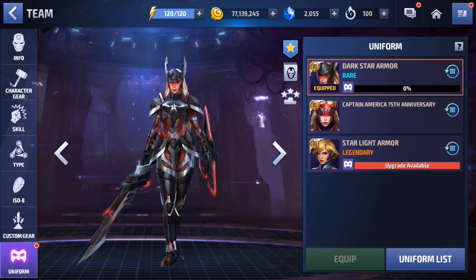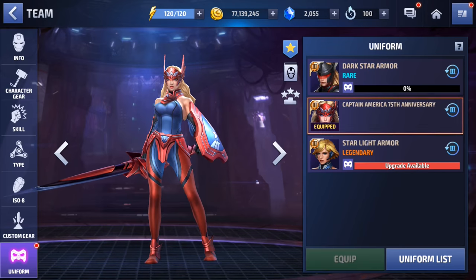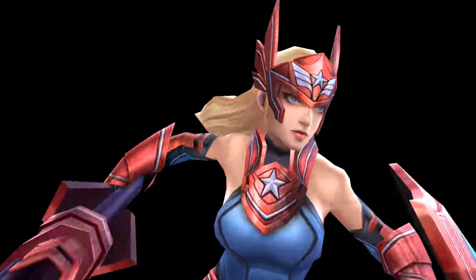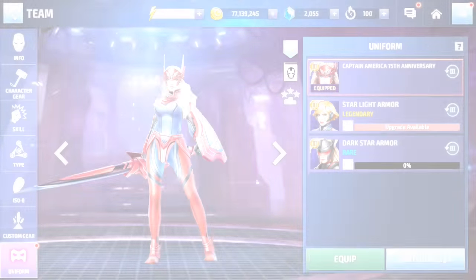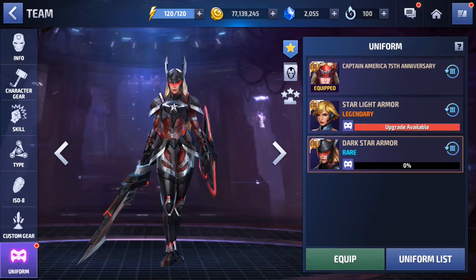I forgot about this feature — let's check out what she looks like in the animation on just the base kit. It's just the same thing. How about the Starlight uniform? Oh yo, that looks way cooler! I can't lie, I like the Starlight armor animation for the tier three skill the best, honestly. But obviously this main uniform is the best overall.